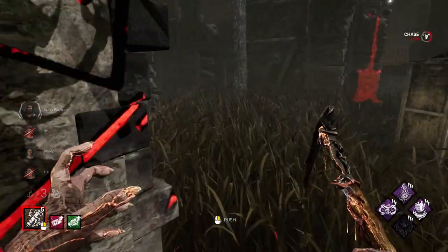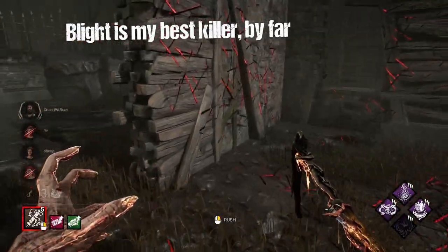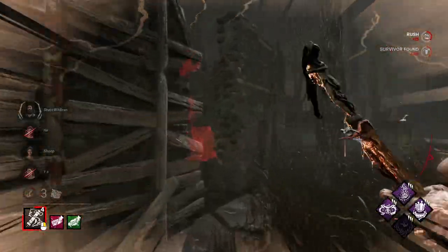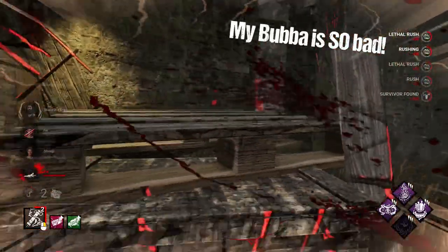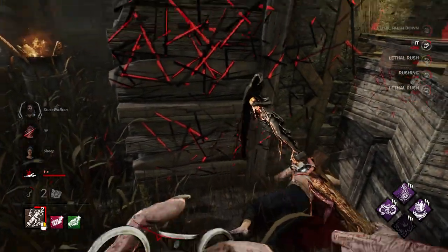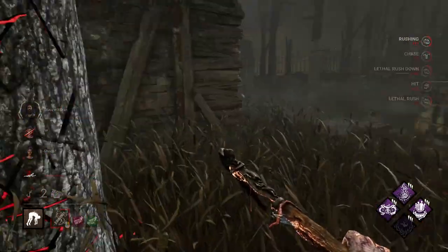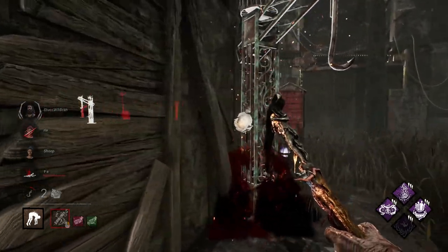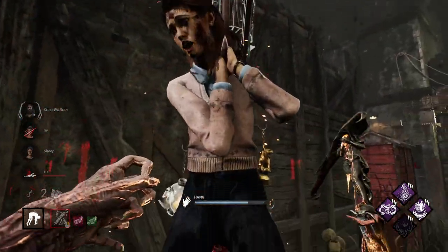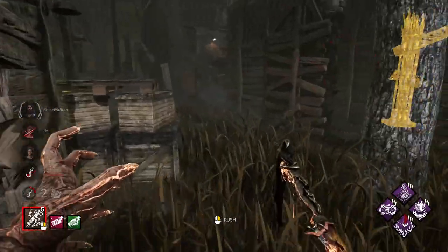Tip 21: each killer has their own MMR. This isn't to say you'll play against absolute beginners every time you start playing a new killer, but you won't be playing against the same survivors as on your more experienced killers. The game has a general average for your killer MMR and places you with groups accordingly. So if you're insanely good at specific killers and start a new one, don't expect to play against the absolute newest survivors.